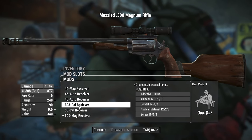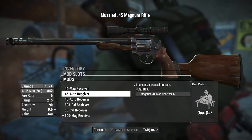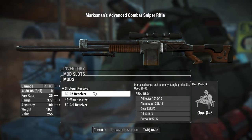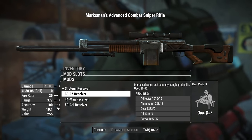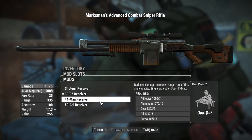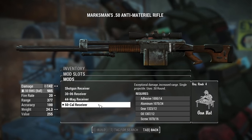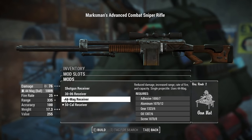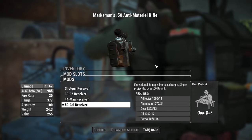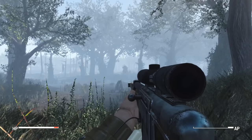There are lots of new ammo conversions, and they actually reflect visually on the weapon. If you have a 5.56 mag and switch to a .308 magazine, the magazine actually gets bigger because it's holding bigger bullets — a touch I very much appreciate. These conversions aren't as simple as just using a bigger round; some completely alter the way a weapon functions. Take the combat shotgun, for example — normally it shoots shotgun shells.